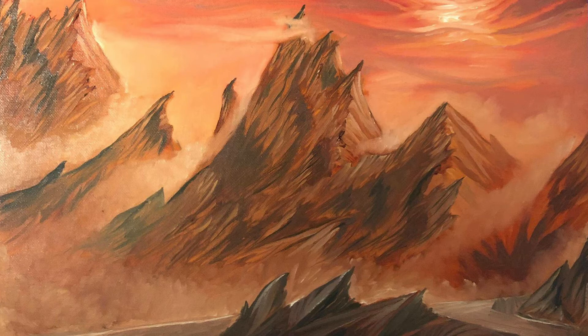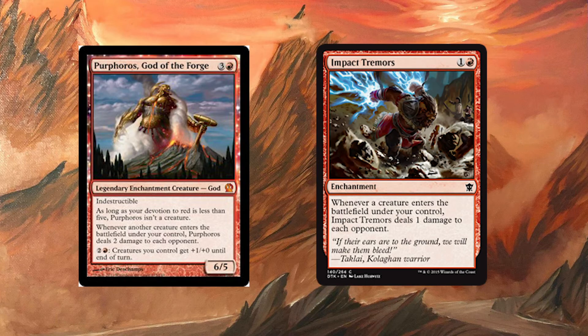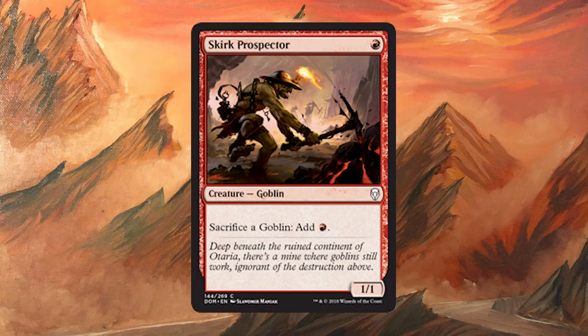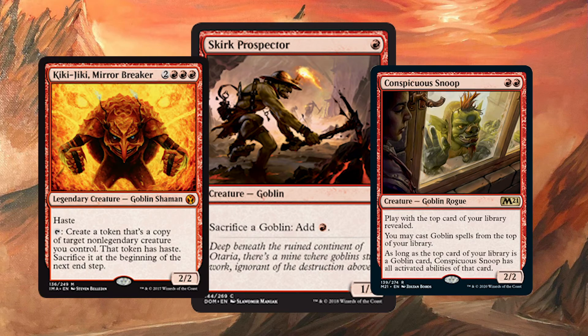It is a great way to trigger cards like Purphoros or Impact Tremors, which we'll get into in just a second. Another card I want to talk about is Skirk Prospector. Skirk Prospector is a 1-mana 1/1 goblin with an ability that reads: sacrifice a goblin to add one red to your mana pool. This would allow us to sacrifice our goblins with Conspicuous Snoop if Skirk Prospector is on top of our library, which could lead to a lot of mana — or infinite — if we combine that with the Kiki-Jiki combo.